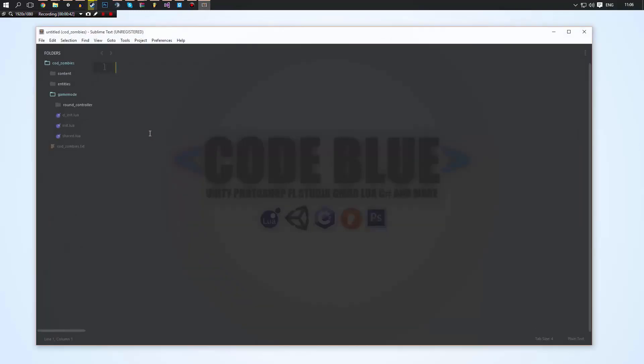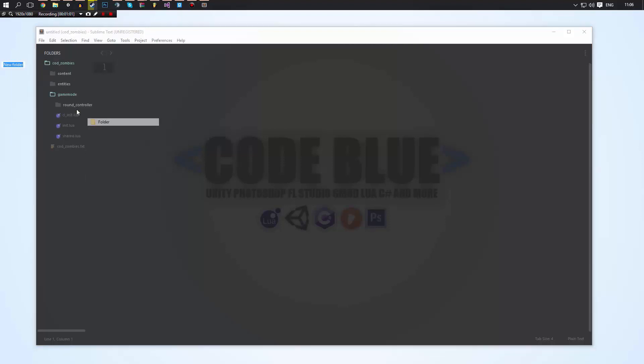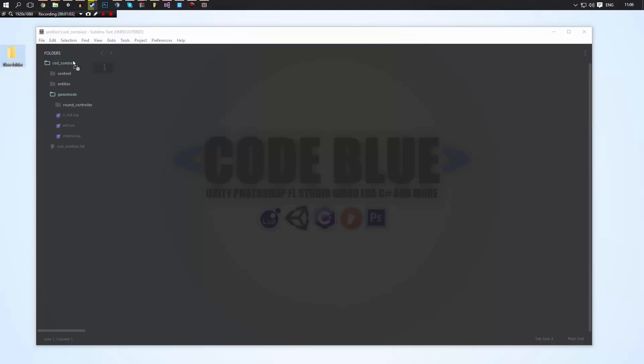In this video we're going to be creating a lobby so that when you press start, the game will begin. What we're going to do is go into our game mode folder. For those of you who don't know how to get a folder like this, all you do is drag and drop it onto Sublime and that will open the folder. We'll go ahead and create a new folder and we'll call it lobby_manager.